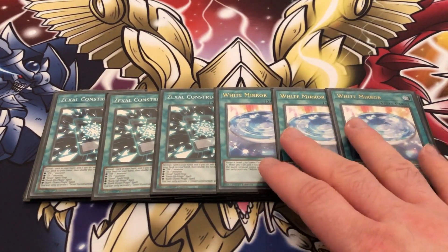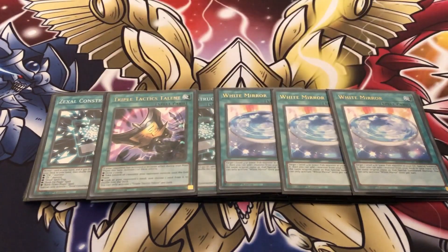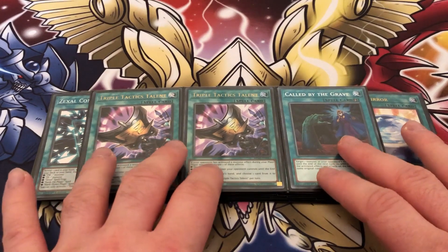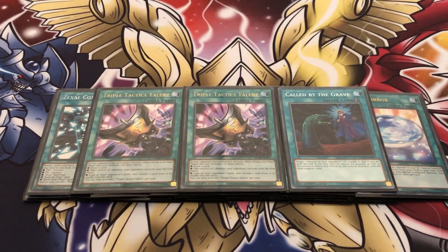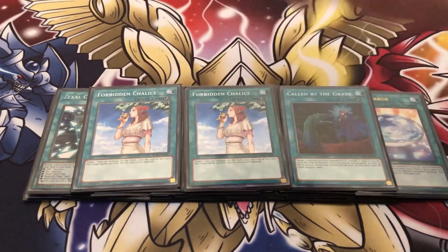Three copies of White Mirror — I love this card and always want to see it in my opening hand, so I play three. For hand trap killers we're playing two Talents and one Called by the Grave. This is great for ripping out those extra hand traps as well as helping break the opponent's board if you're going second.